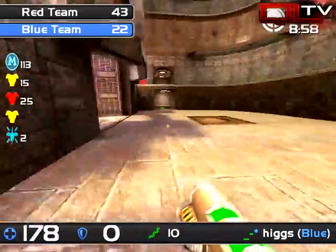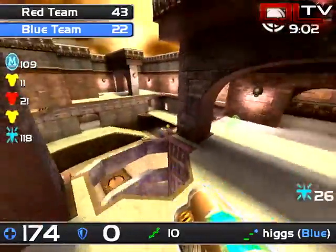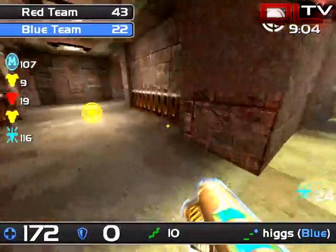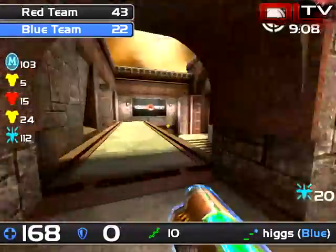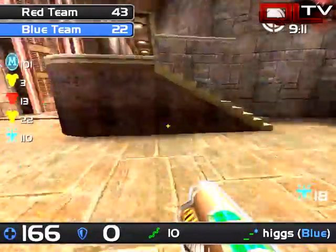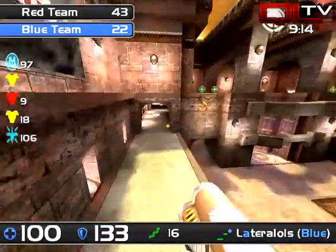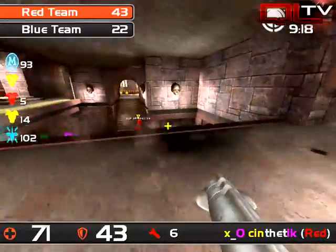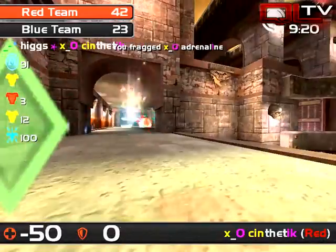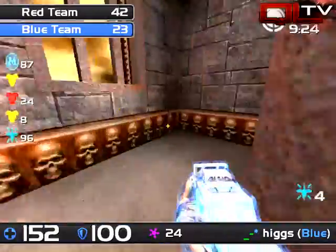They should grab the weapon and play keep-away. Here comes quad — they have both rails, they have quad, they gotta get some kills — they're down by 11. Red armor picked up by the opposing team, and Higgs is not finding anyone. They've hidden pretty well. Ladder is probably just giving away their position. This quad is about to expire — Higgs with five seconds left will get only one.